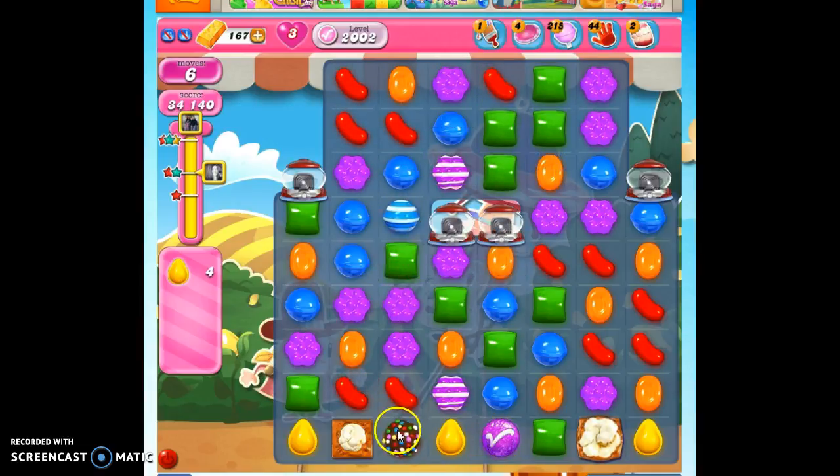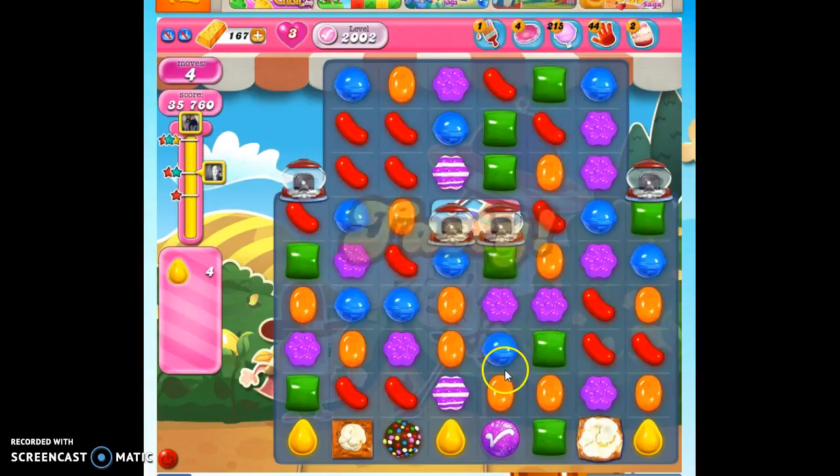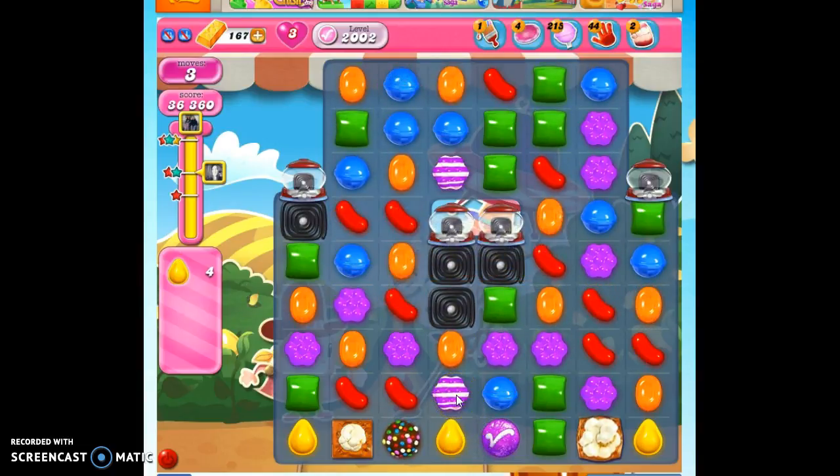I have to hit that with purple, and then I can match this with yellow. Notice I don't have to take out all of the popcorn. We've got to get there from here — that's a tough one. Here we go. We just made it.